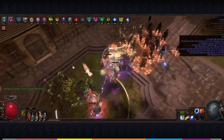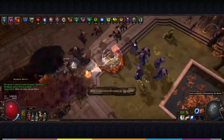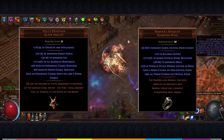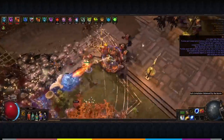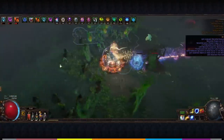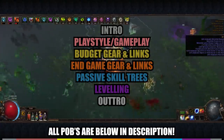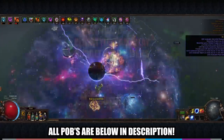In the current market values, the budget version can be made on less than an exalted orb's worth of currency, only requiring a Vol's Devotion amulet and a Ramirez's Banquet ring. If you're looking for a build that can stand still and wipe out all endgame boss content, this is the build for you. All Path of Building links are down below — both the budget version and the endgame version — so please follow along.